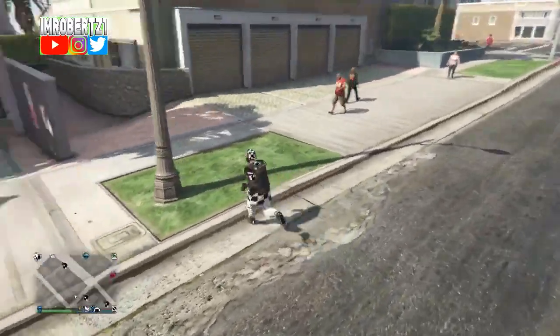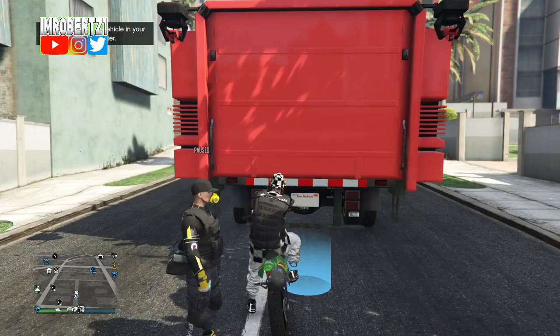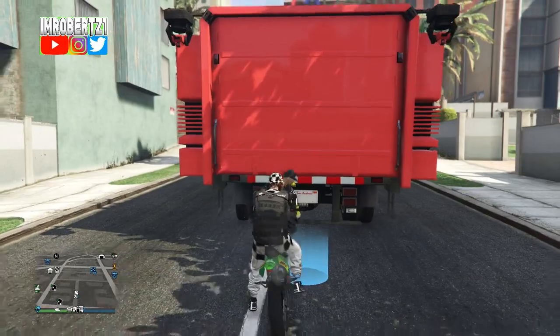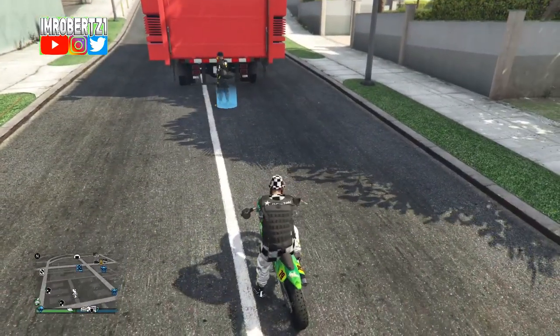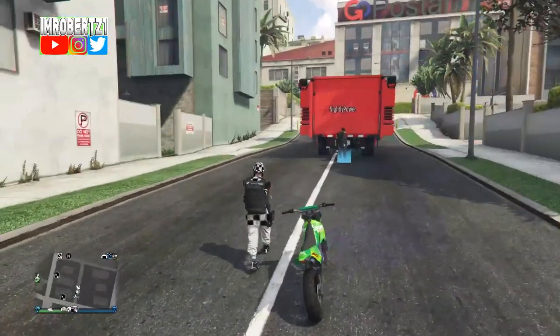Have your friend sit in the passenger seat of your car with his pause menu pulled up. Now drive into the back of the MOC then select to enter — this should kick your friend from the vehicle. Now back your vehicle up then get out of the vehicle and select the story mode character.